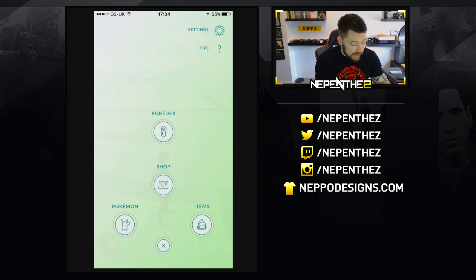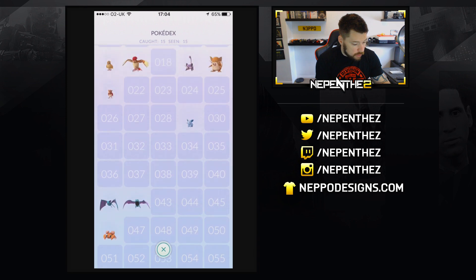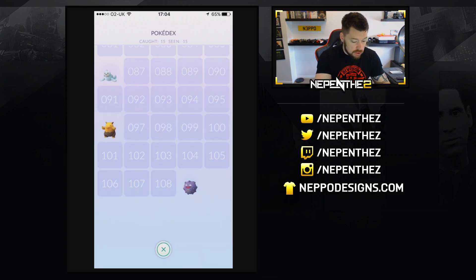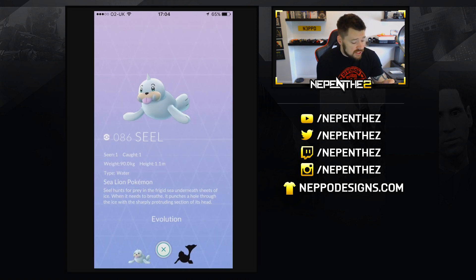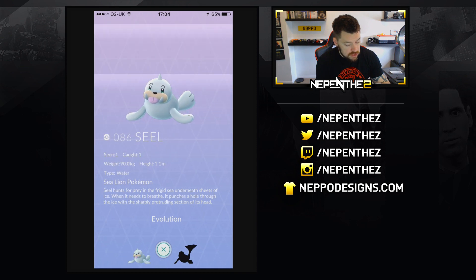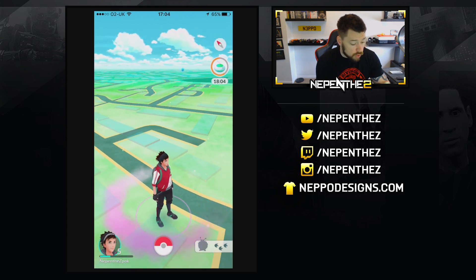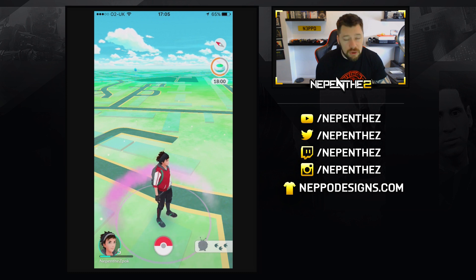What the hell is that? Where is that? Is my Pokédex not — how do you update the Pokédex? Oh no, it's there — number 86. Here's the low version. Sea Lion Pokemon. 'Seel hunts for prey in the frigid sea underneath sheets of ice. When it needs to breathe, it punches a hole through the ice with the sharply protruding section of its head.' I mean, it makes perfect sense that that's what it would do.